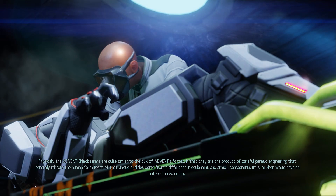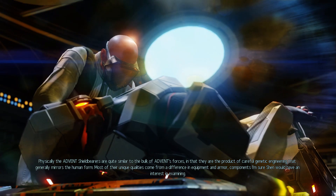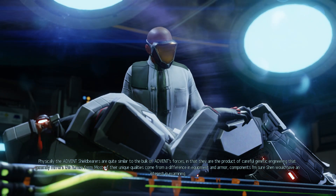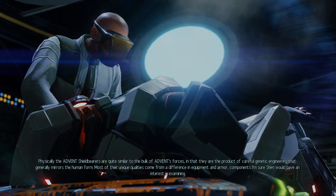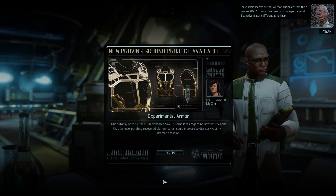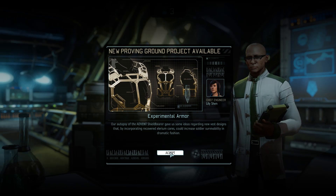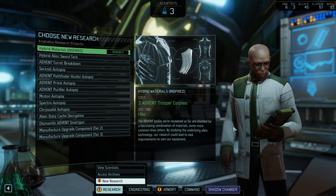The Advent shield bearers are quite similar to the bulk of Advent's forces in that they are the product of careful genetic engineering that generally mirrors the human form. Most of their unique qualities come from a difference in equipment and armor. So experimental armors are now available, which gives us a whole bunch of stuff to spend money on.